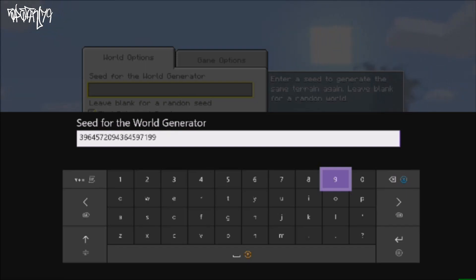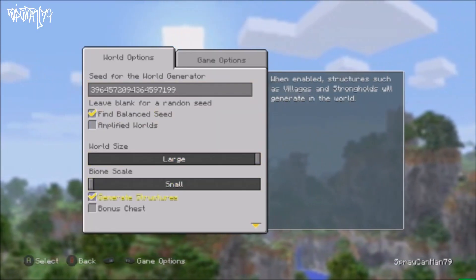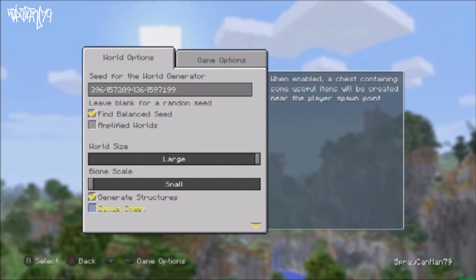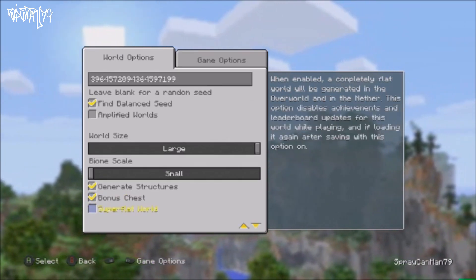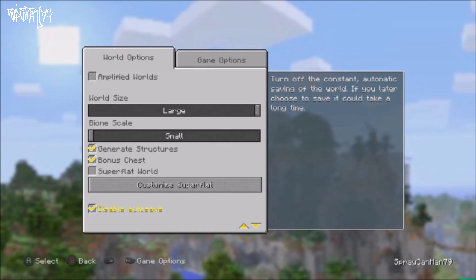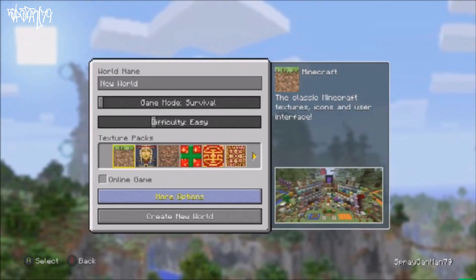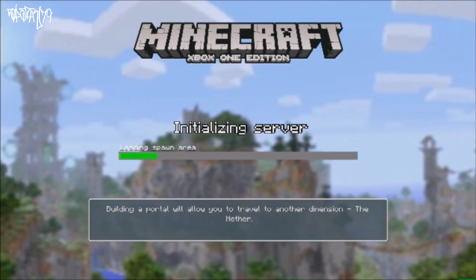Also make sure that you're doing this on the Xbox One Edition and not the Bedrock Edition that came out later, because this code will not work on there. I also recommend activating the bonus chest so you start off with some equipment, and most likely you probably will not do this on the first try, so I recommend disabling auto save so you don't have a bunch of save games clogging up your save data.